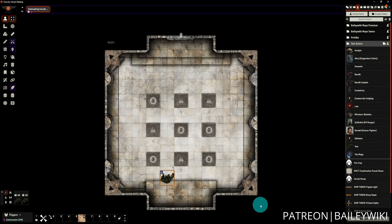Hey everyone, this is Zephyr, and welcome to the BaileyWiki channel, where we teach everyday DMs how to create truly amazing experiences for their players by combining art and technology. We also make modular systems and scenes that you can use without any setup for your games. If you're a DM who likes to wow your players and you're using platforms like Foundry Virtual Tabletop and Dungeon Draft, then you're in the right place.